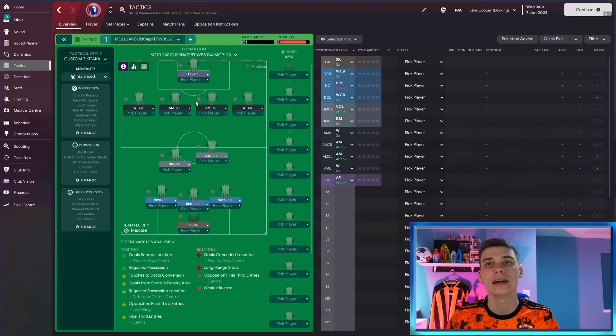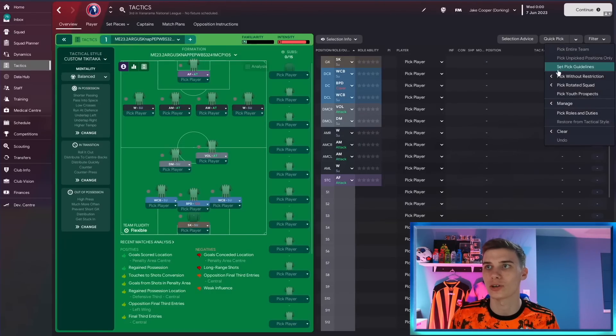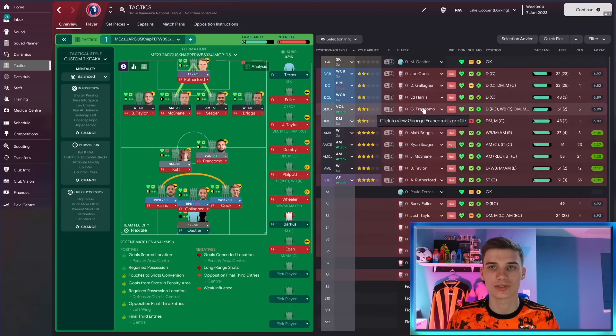Looking at our best 11 with the Dorking side — note that many players' contracts have expired since the season is over, hence the random goalkeeper — you can see we were doing this tactic with very limited talent. There's a good chance with whatever team you've got you'll get decent results, but do expect to concede some goals. Also note: we had a pre-season, so if you launch this tactic mid-season you're not going to get instant results — it will take a bit of time for your team to click.